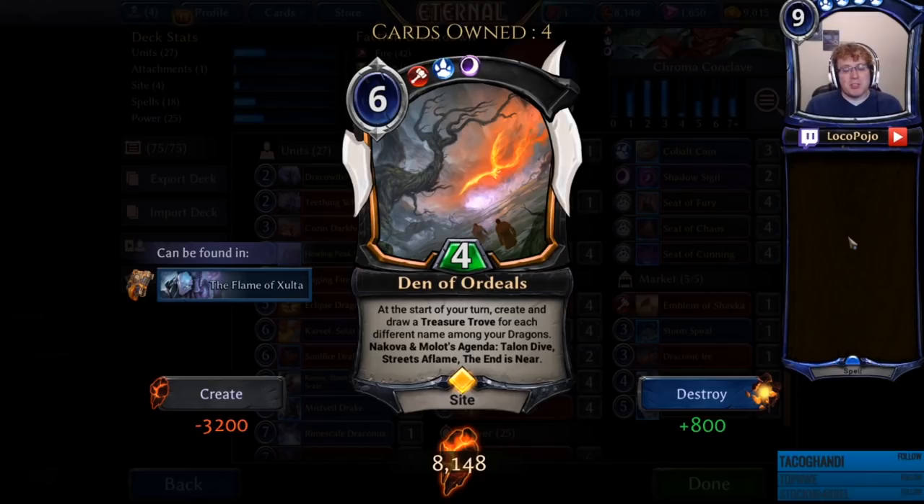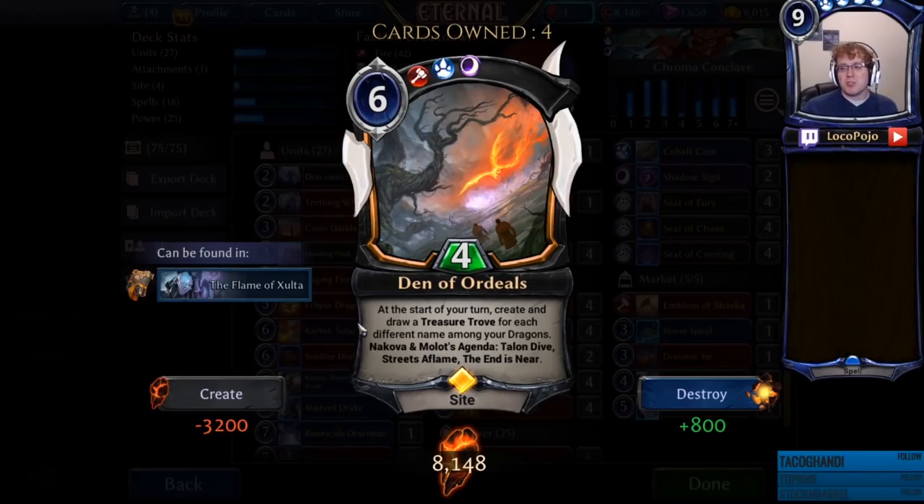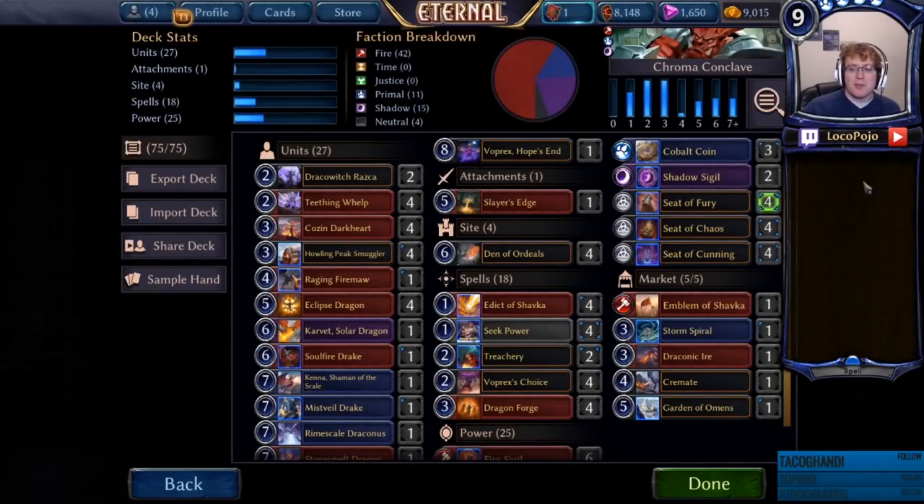You just have to be a little bit careful to make sure that you have the power to play those dragons, since we have a couple of seven or eight cost dragons as well as some deep influence. But with seek powers in the deck, there are ways to pick them up even if we miss, so it's not too big of a deal if End is Near flips at six. And then of course Nakova and Molot — flying Aegis Berserk, summon deal, enemies can't be blocked by Aegis, enemies killed this turn get Voidbound. Card is ridiculous, ends games very, very quickly.